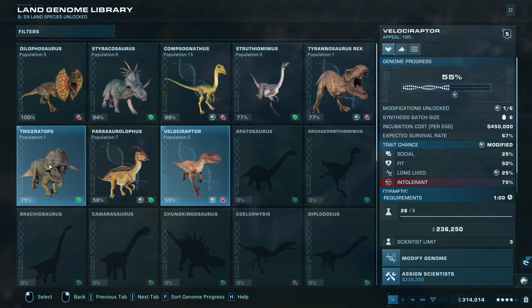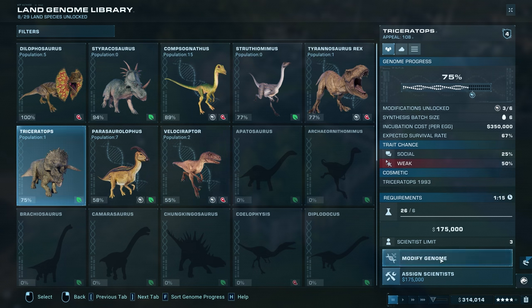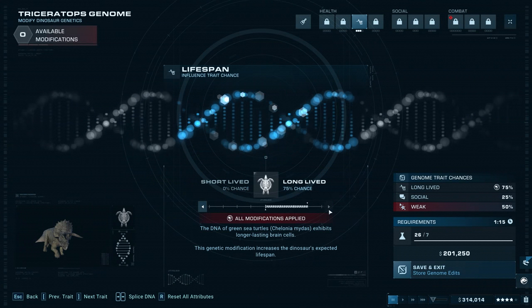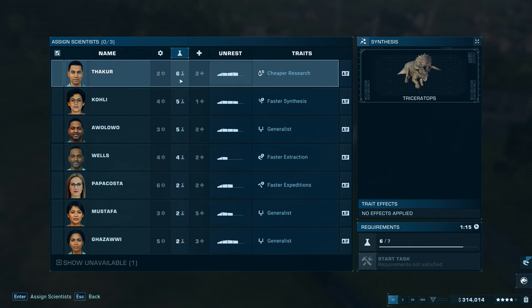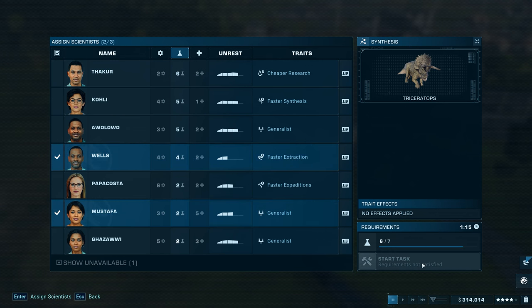Maybe I need to make another herbivore area for the Stegosaurus. For the triceratops, let's modify the genome — get him a longer life. Long lived — there's a couple modifications, 75 percent chance. 201,000 to do this, we can do that no problem. Use scientists that aren't overworked — let's get you and you, though I only have seven available.